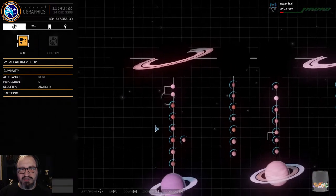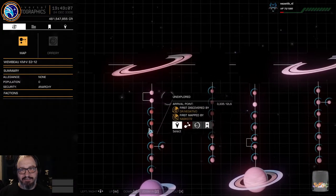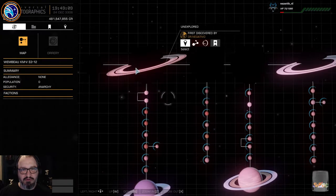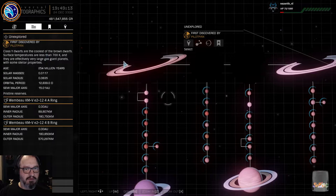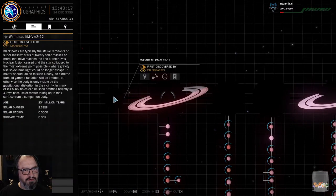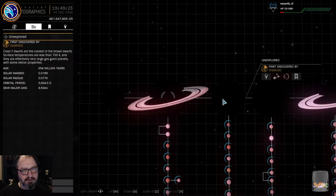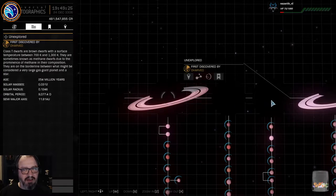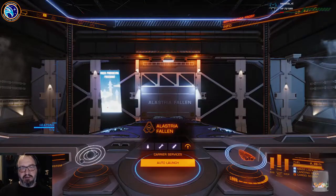Black holes! Like... five black holes, apparently. I mean, apparently it's a black hole. That's a class Y dwarf. This is a black hole. That's a class Y dwarf. That's another class Y — I think this is just displaying wrong. I thought it was five black holes, but obviously it isn't. Alright, let's go have a look.